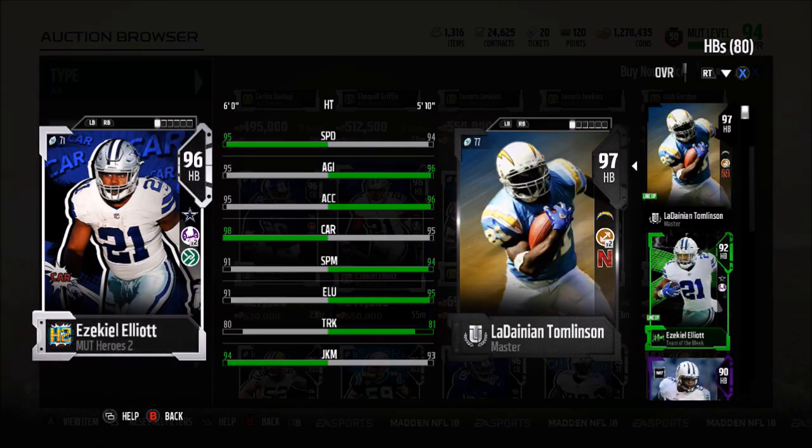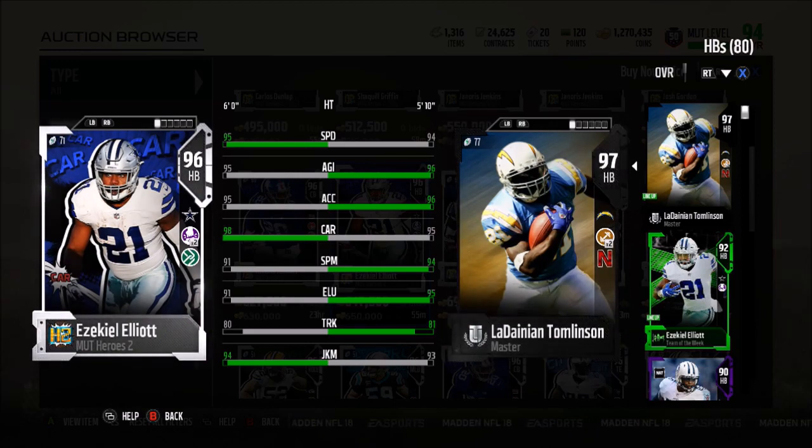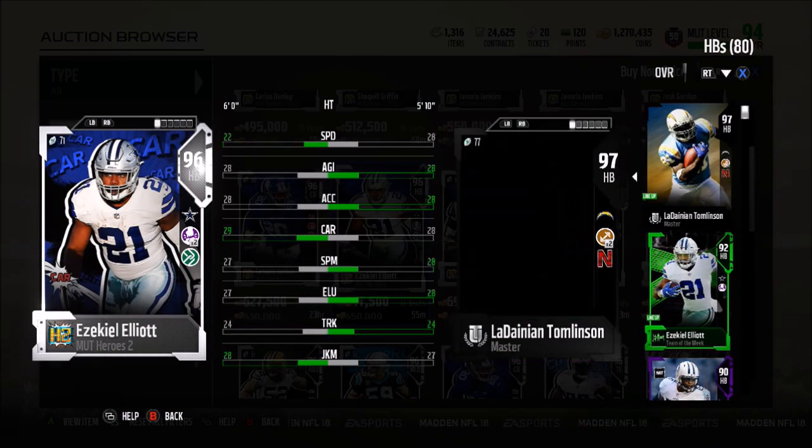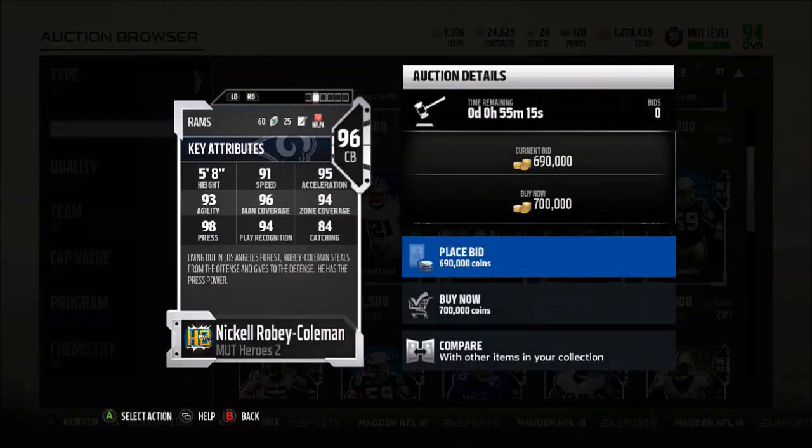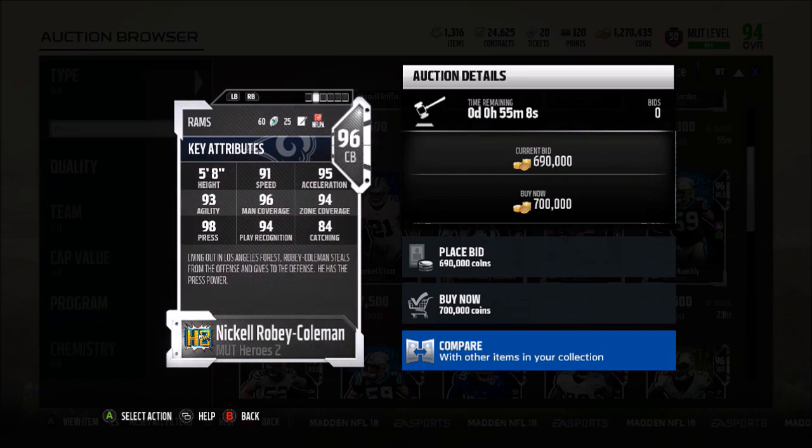Then we have Zeke the Freak. Compared to LT: 95 speed, 95 agility, 95 acceleration, 98 carrying, 91 spin, 91 agility, 80 trucking, and a 94 juke. I actually have his Team of the Week card so I'm not really sure what I want to do with that. Then we have Nickel Robey Coleman — 91 speed, 95 acceleration, 96 man, 94 zone, and 98 press.